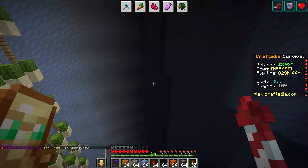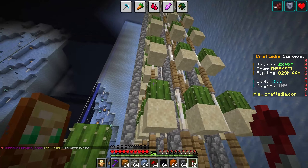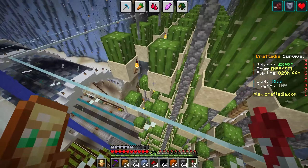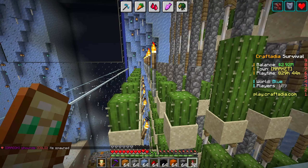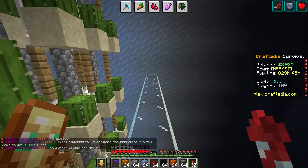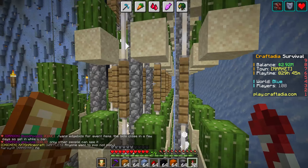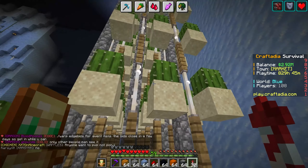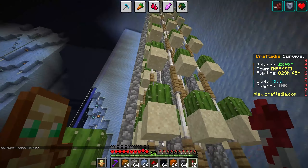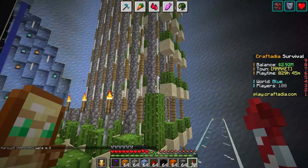We are fixing the cactus farm — the old design used iron bars and that is definitely slower and less efficient. This new design uses string, end rods, and cobblestone walls, which makes the most efficient cactus farm possible.